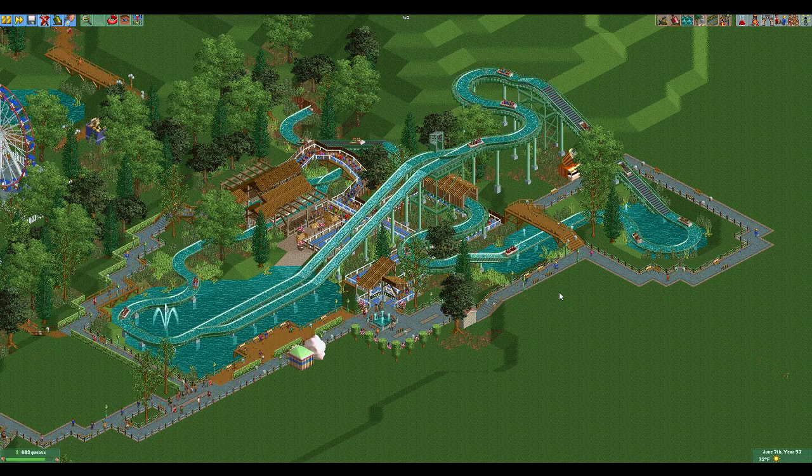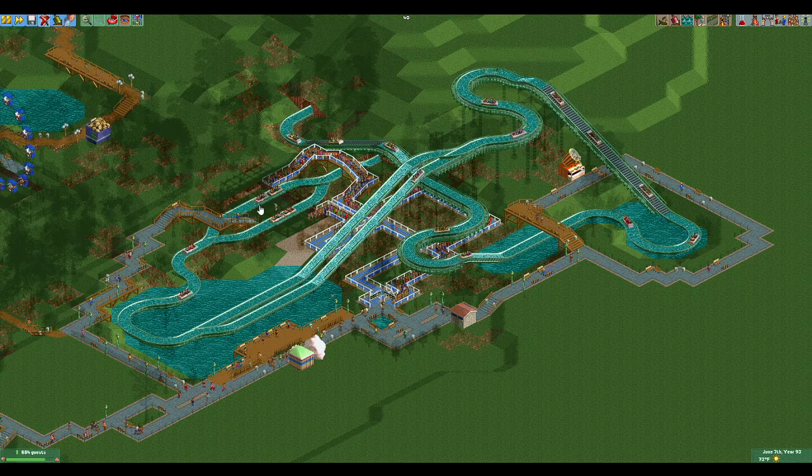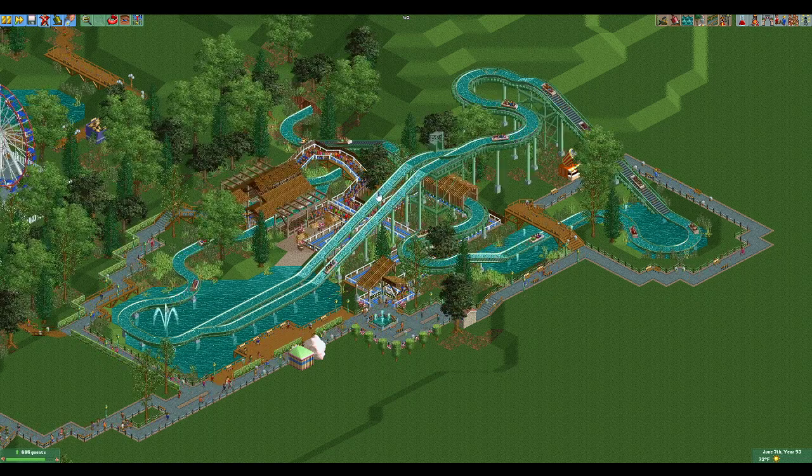A lot of the original Arrow log flumes and plenty of others had double side-by-side loading stations and also double drops. The double drop was to increase capacity — you could run the boats closer together on the regular portions, but on the drop sections there would be alternating drops so that the boats could do the drop but not get too close and be affected by the wake of the boat behind. You'll see this on rides like Coal Cracker at Hershey Park, for example.